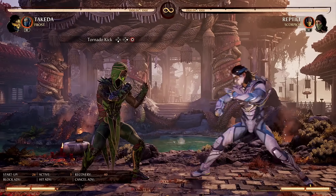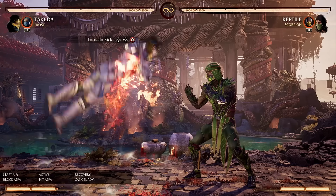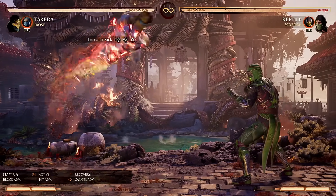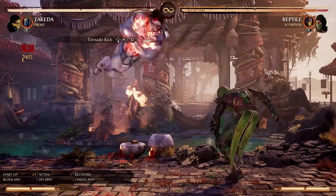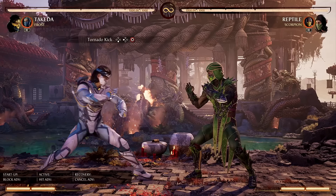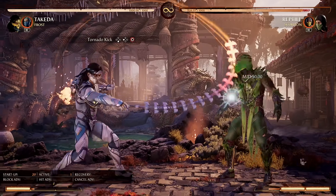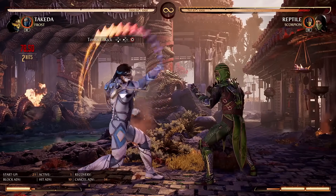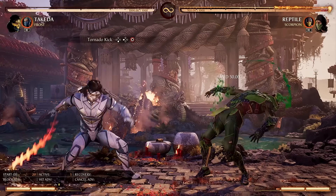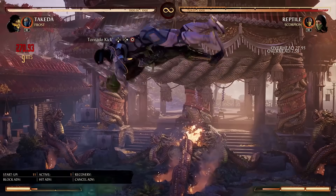Next up, we have Tornado Kick, straight from Mortal Kombat X, and it can be done in the air as well. By default, it travels about jumping distance, but if you hold back, Takeda stays close, and if you hold forward, he goes further. Because this move puts the opponent in a hard knockdown, it can be great for dashing in or going for a Throwing Star setup. If you choose to spend meter, it also extends combos, which is very flashy and cool. It's not the ideal way to get damage in most situations, but it's definitely an option, and you can do really cool-looking combos with it.